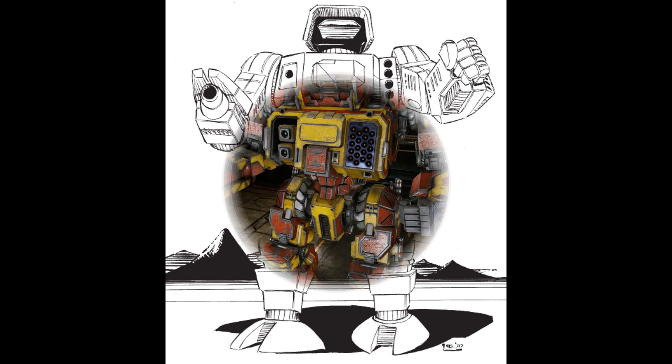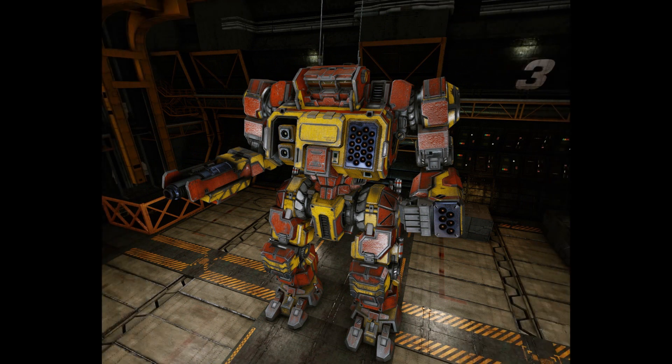The HGN-734: this Highlander emphasizes an urban combat role, produced by the Lyran Alliance in the wake of the Civil War. The Gauss rifle was replaced by a massive LBX Autocannon/20. The medium lasers were upgraded to ER medium lasers. The SRM was upgraded to a Streak version, with another Streak SRM-6 launcher added, as well as an ER large laser. Upgrading the standard fusion engine to a light engine and removing the LRM-20 allowed all these changes.